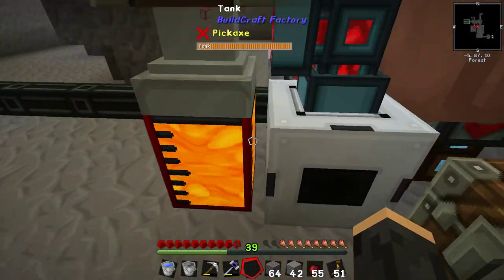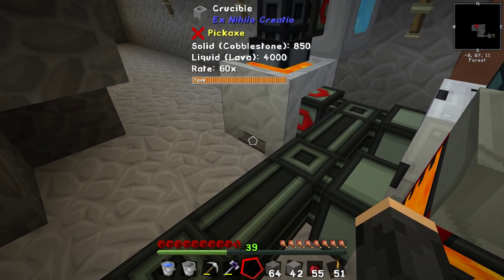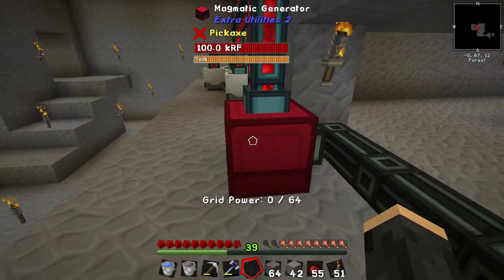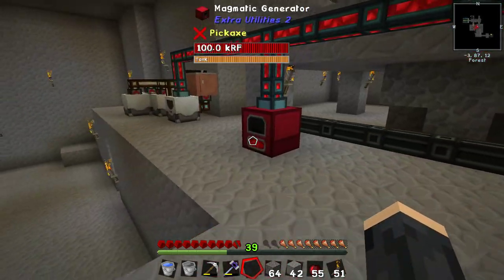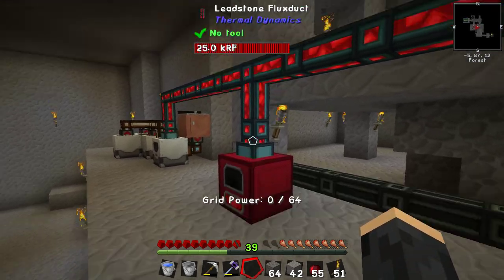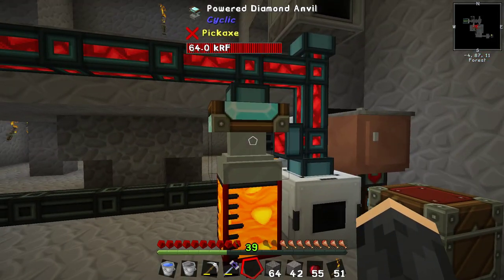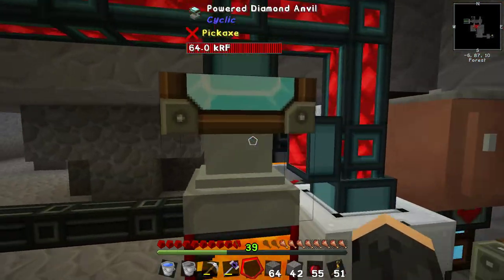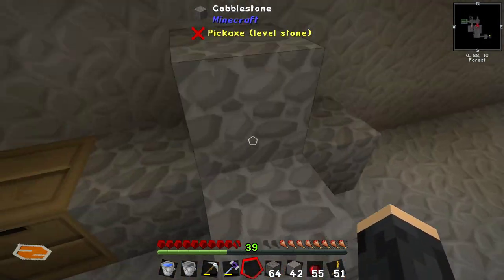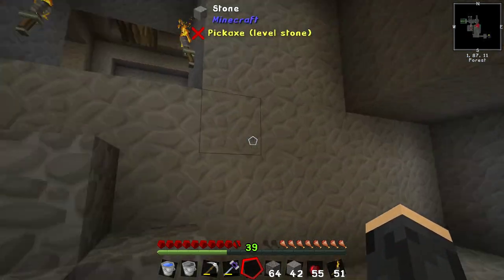We have infinite water and infinite lava courtesy of this cobblestone generator and this heating element underneath there creating that lava for us. I made all of this fluid duct to start this magmatic generator going. I'm pretty sure I was using this before I started moving everything around. We've got all this cabling here, which is all ready to be moved around. I moved this diamond anvil which I wasn't really using — it had been taking up space.